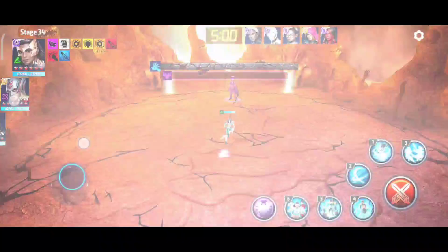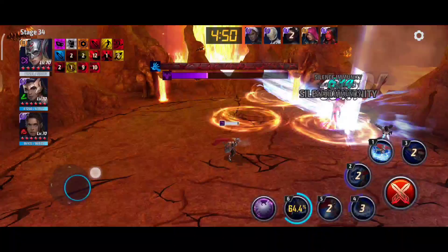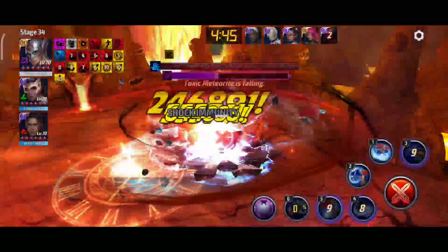Moving towards the next target: Mephisto stage 34 — sorry, 34. That's the highest stage. That was the highest I could use her for now. She doesn't have leadership, so I can't really use her on the highest stages, although she will be incredibly insane on other stages as well.